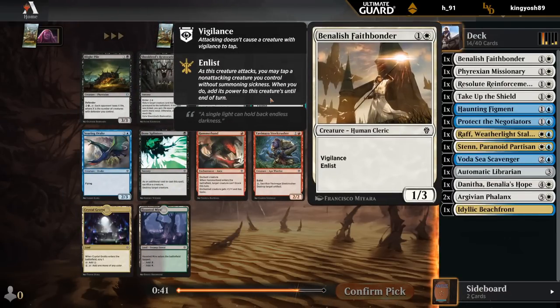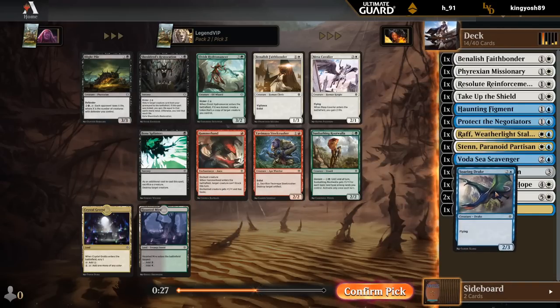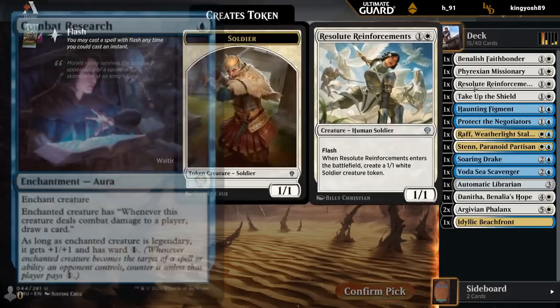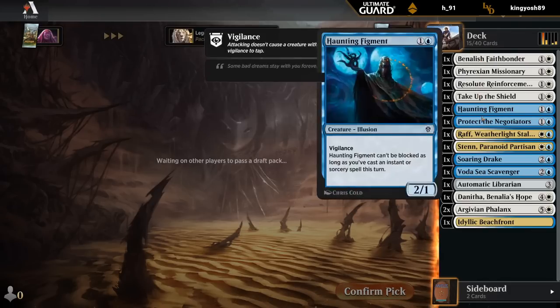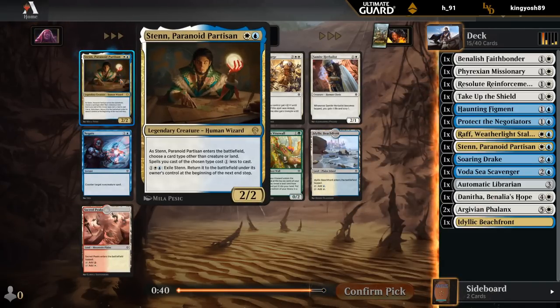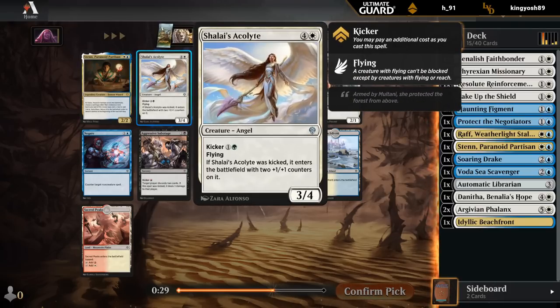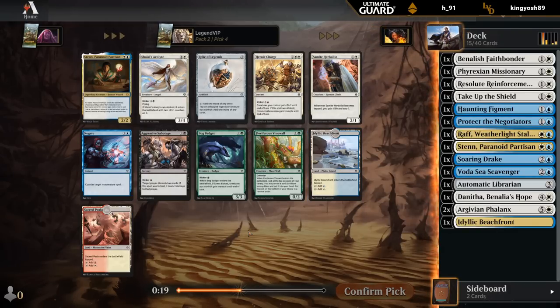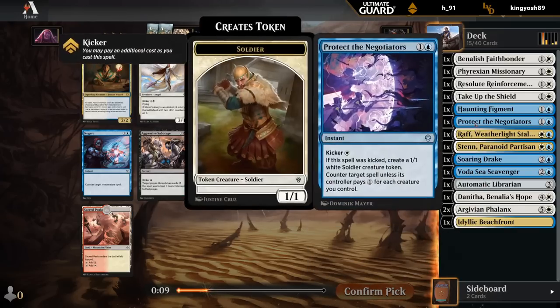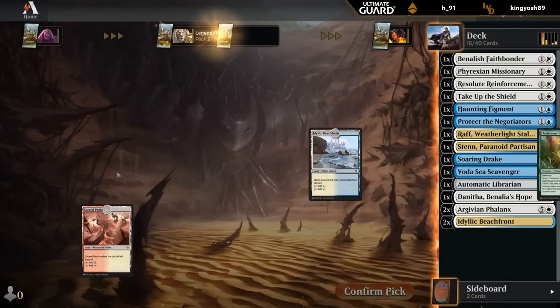Can take a Flyer or Faithbonder. Drake would be the better flyer than Cavalier. If we can pick up the 1-mana Aura, that would be great as it has synergy with Donatha and with flyers and unblockable creatures. Another Sten - it is legendary so I don't really want to draw two of them. There's another Beachfront as well and a Negate. Kind of like the Negate in this deck, but another Beachfront would be excellent. Let's grab Beachfront to improve our mana, and if we wheel Negate I'll be happy.